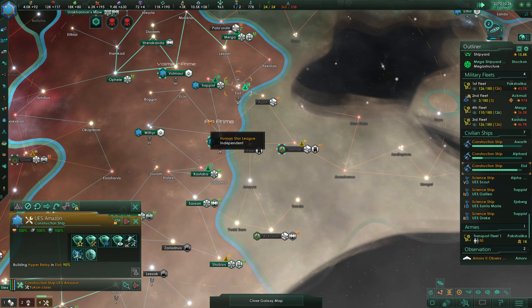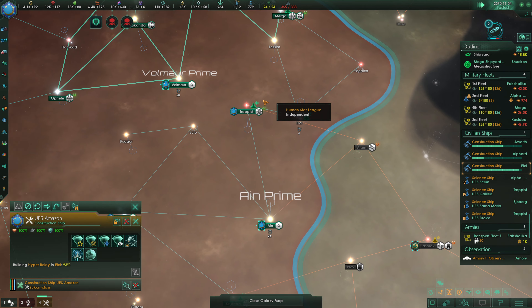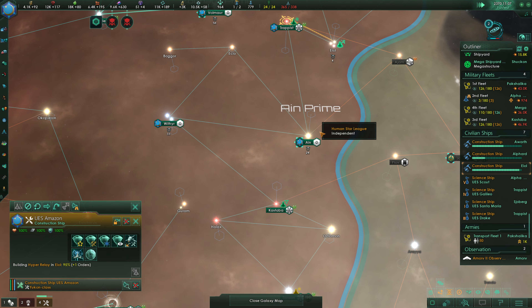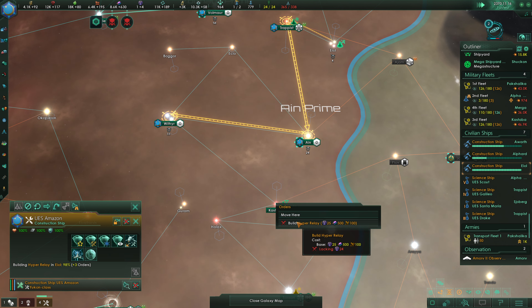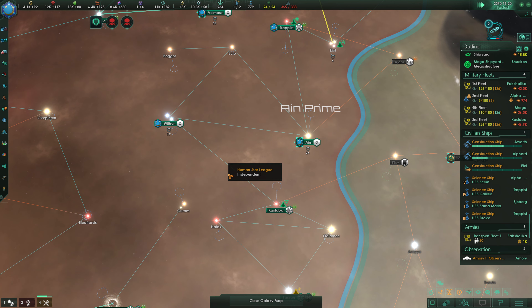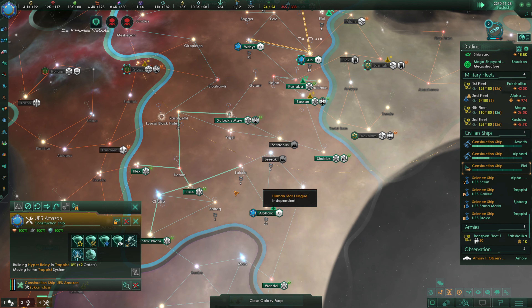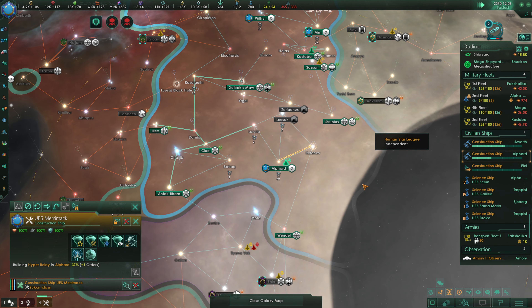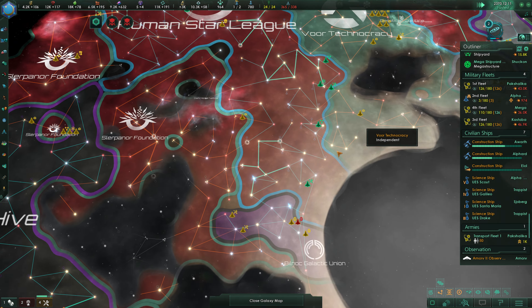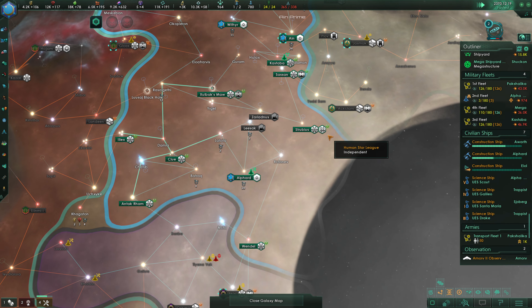Our construction ships will be finishing up over here quite soon. Once it's done, we will build in Trappist, and I'm just going to queue up a bunch of these Hyper Relays so that we don't have to manually do this. Then we'll finish up this one soon enough and head into Rottenev. We're definitely making good progress on getting all of our Hyper Relays done.